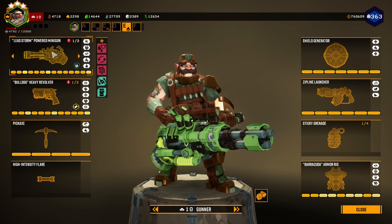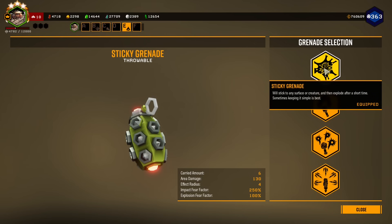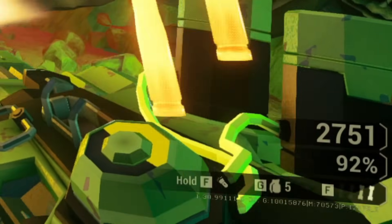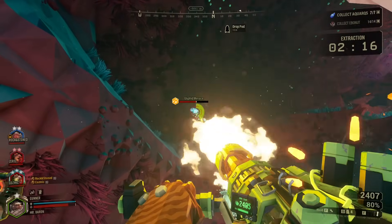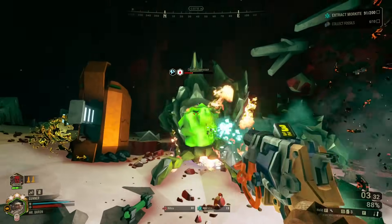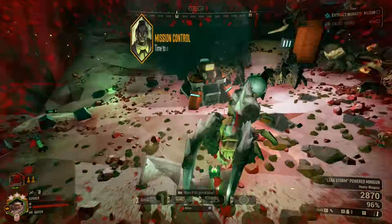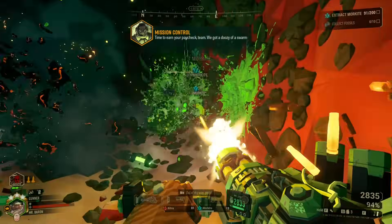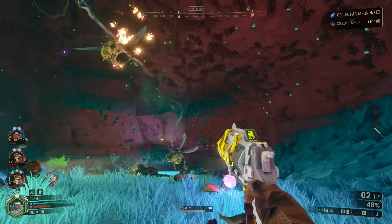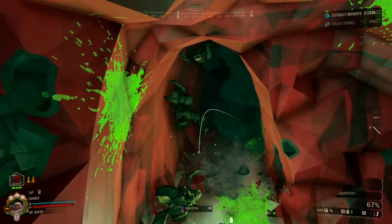Looking at the starter weapons, the gunner has access to a minigun, revolver, and sticky grenades. The minigun offers solid DPS for single or group targets, has a lot of ammo to work with, and has insanely good range. The revolver deals massive single target damage with the tradeoff of lower fire rate and less ammo. And the sticky grenade is, well, pretty straightforward. For a starter weapon set, it has all the bases covered — whether you're fighting long range or close quarters, single or group targets, the gunner has the tools for any situation.